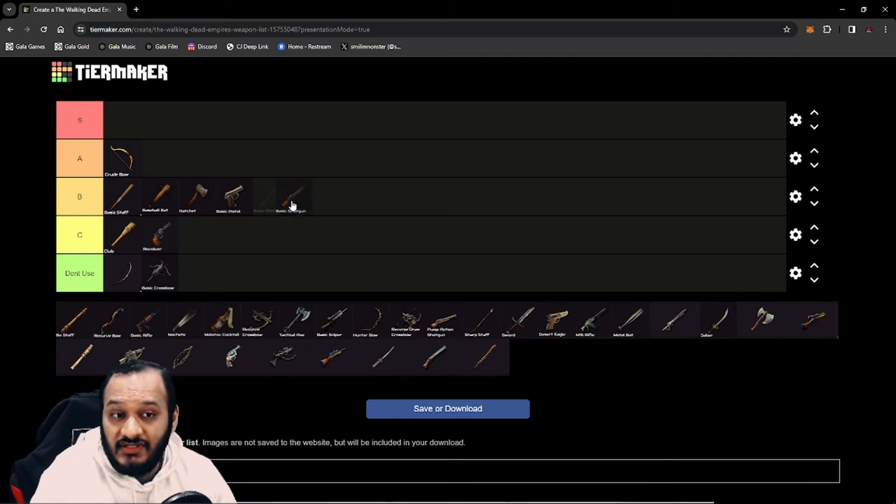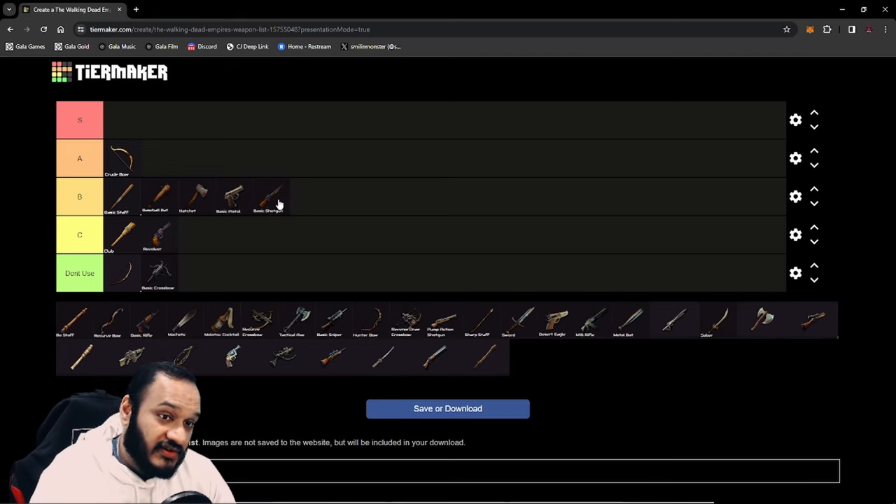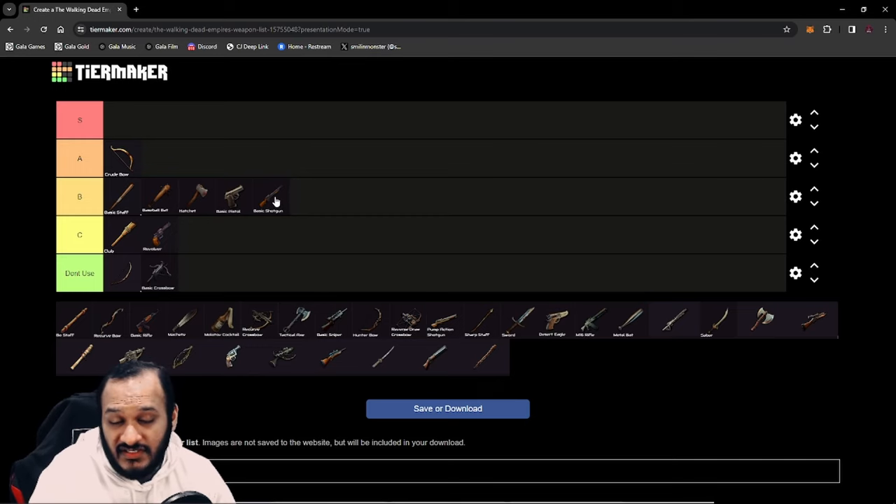Next up, we have the Basic Shotgun. This weapon is really, really good. It's good for clearing hordes and large groups of mobs. It has a decent skill — the Q skill at the start — which allows you to do good AoE damage to groups of mobs. But as I said, maintaining it at those levels is not going to be that beneficial, though the damage is worth it.